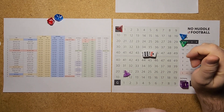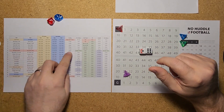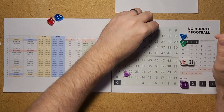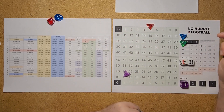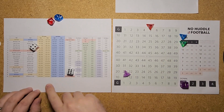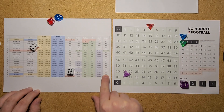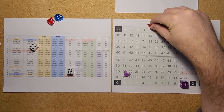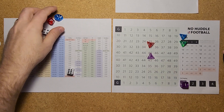Minnesota is kicking off. A 16 is a 60-yard kickoff, so the ball goes down to the 5 since it starts at the 35. Then we roll for the return — a 46 is good for a 30-yard return, so out to the 35 is where the Chiefs will start. It'll be first and 10 from the 35-yard line.